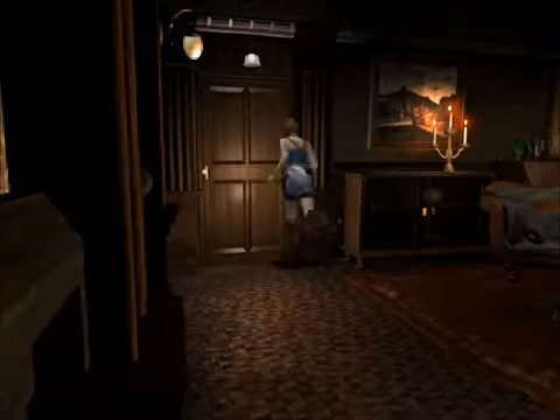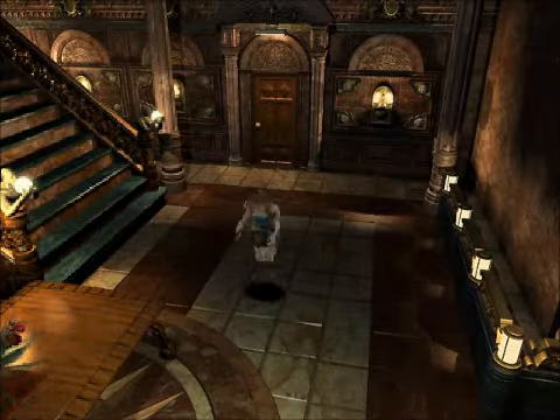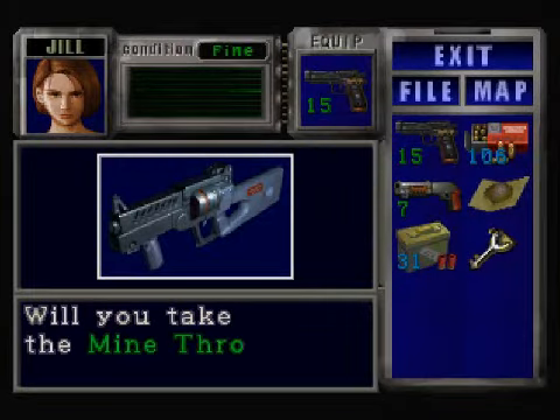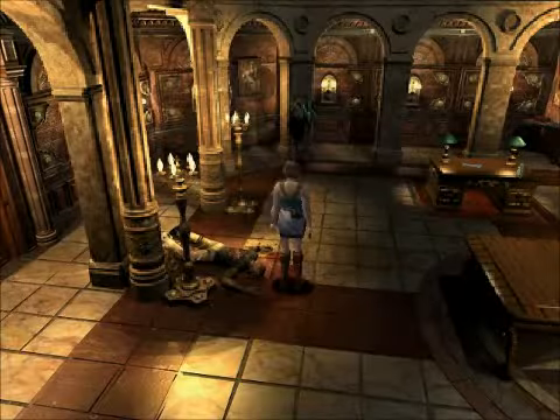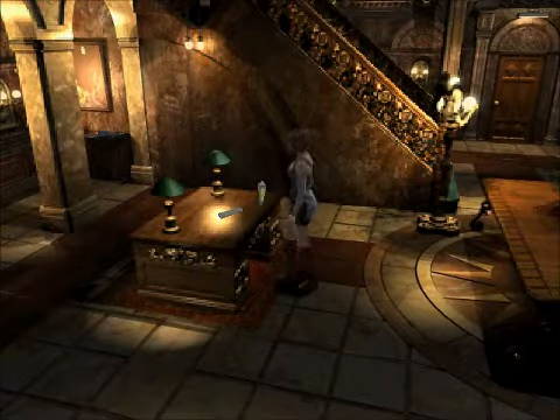Let's go. Clock tower. Over here there's a mine thrower — in my opinion the gun sucks, but we can still use it. Take this Operation Instructions, read it if you get the chance. There's a mercenary's corpse that might have died fighting. We've got a clock tower map over here on this desk — make sure you pick that up, along with a first aid spray.